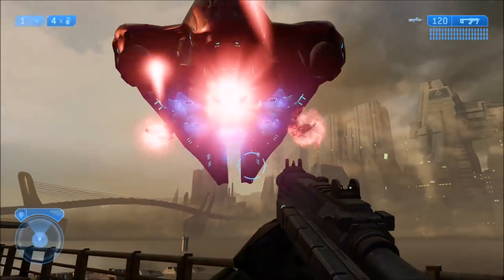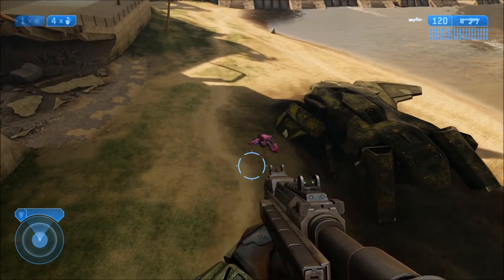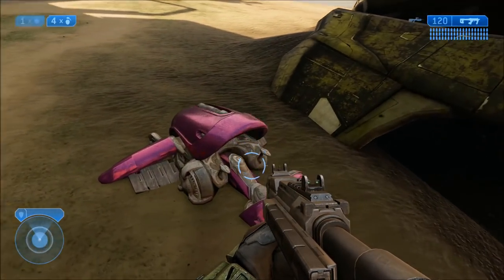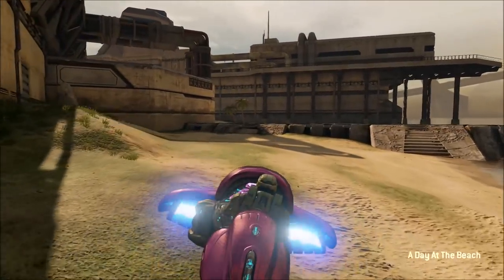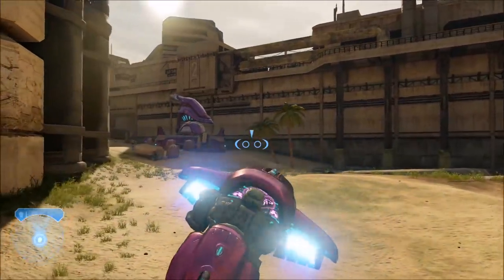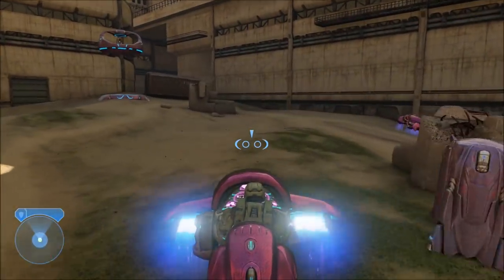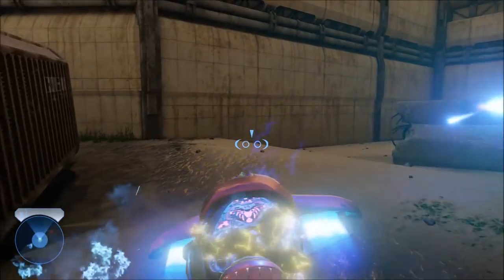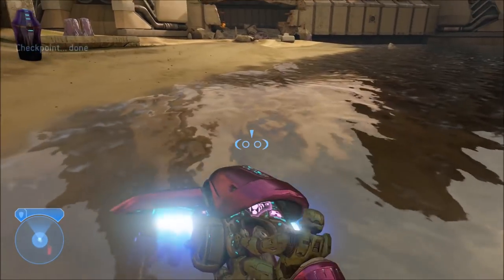It would spawn to the right of me right now on the lower platform, but it doesn't spawn yet because we haven't done the method to spawn it. Before we tackle the question of whether it can be destroyed, I'm just going to recap how to spawn that warthog. All you gotta do is get in a ghost or any other vehicle, or go on foot, and just make your way through the rest of the mission normally — nothing else special you gotta do.